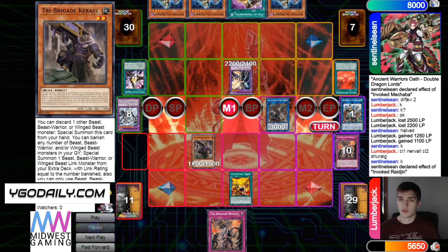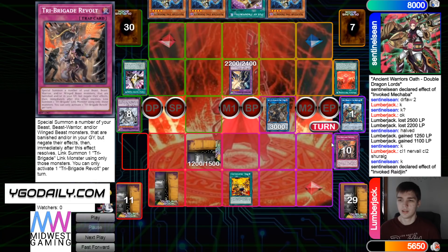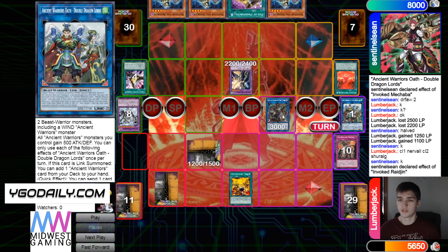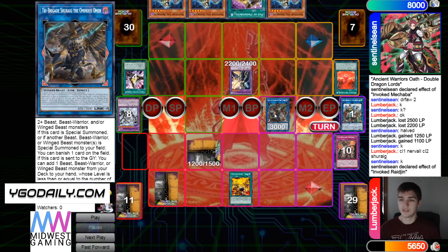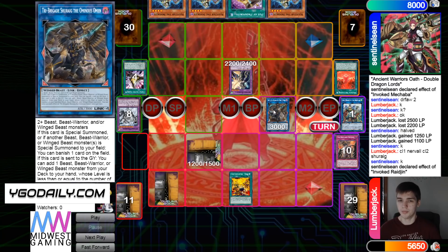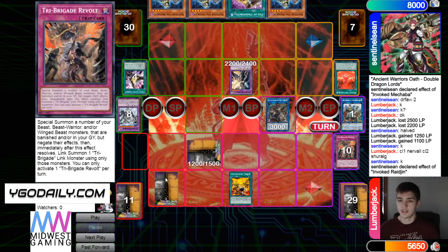Going into main phase here, Normal Summon Kuraz, Invoked effect to set. Obviously they don't want to attack to play in the Alistair, but there are definitely different routes this could have gone. They could have had Omen attack, drop Alistair, then search out Nerval and Kuraz, discard Nerval, summon itself, search, and then have two monsters to play around Raijin. But also if you just leave Omen on board and revolt, you're going to get Omen's effect to banish — that's just what it does. So is there a point to even summoning Kuraz? I'm not sure why they want it set.